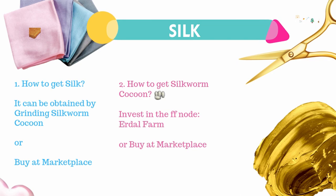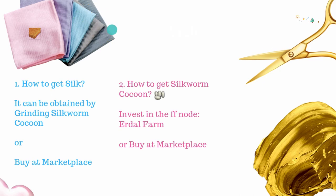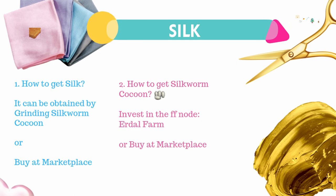Followed by 30 silk. This is something you can easily obtain by buying at the marketplace or by grinding some silkworm cocoon. Silkworm cocoon can be gathered by your workers by investing at Erdal Farm in Valencia.